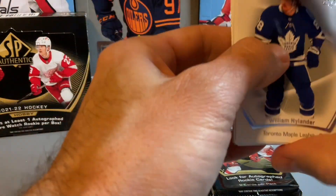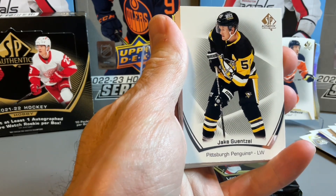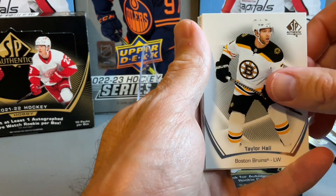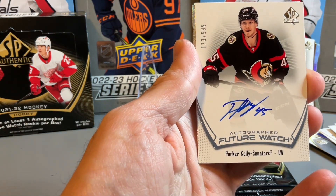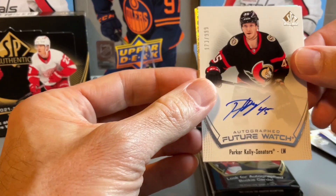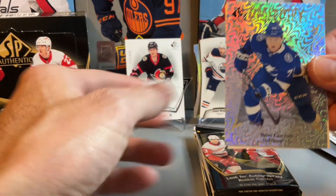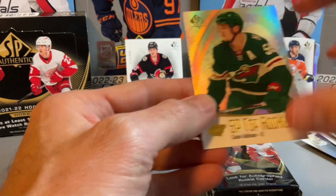This comes down to the final few packs. At least from my experience with SP Authentic, the bottom couple packs on the right seem like the auto packs — at least in the boxes I've ripped. Taylor Hall. There's our future watch auto — Parker Kelly with the Senators, out of 99. Unfortunately not one of the big names there. Decent looking auto on that one, but not the auto you were hoping for. And SP Top Rookies of Kaelin Addison.